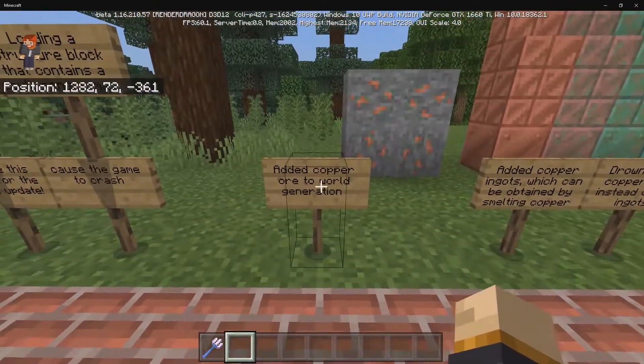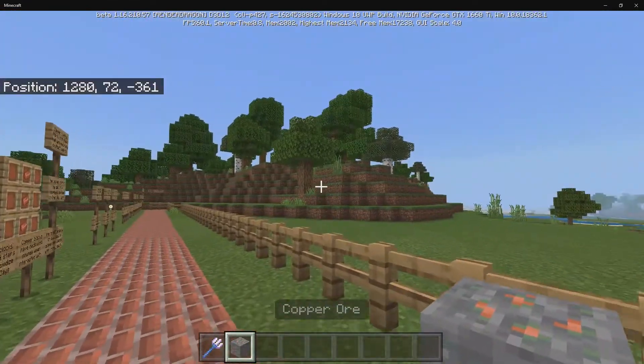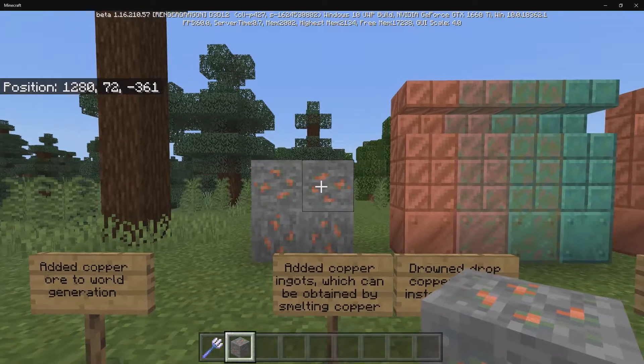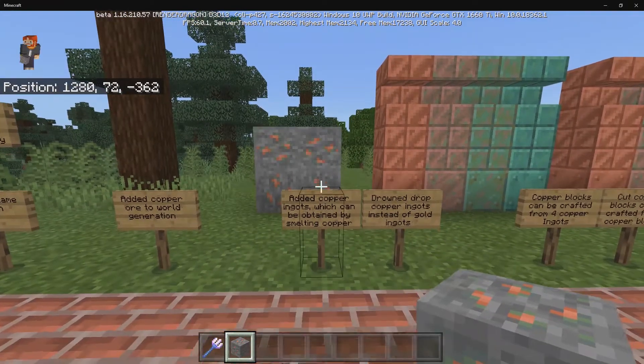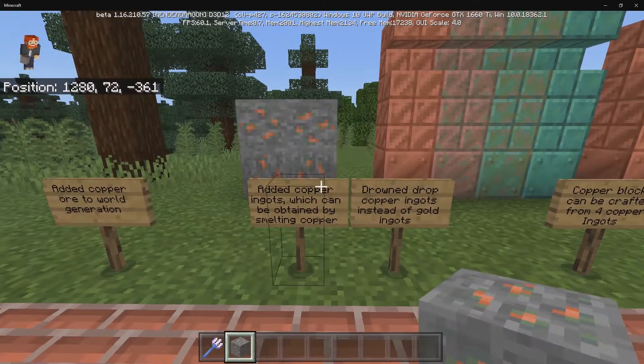Now let's go ahead and take a look at copper itself. We have copper ore. For copper generation, it has the same rarity as iron — it can spawn from layer 4 up to layer 63, exactly the same as iron, so you shouldn't have any problems finding it. You can get copper ingots by smelting the copper ore.